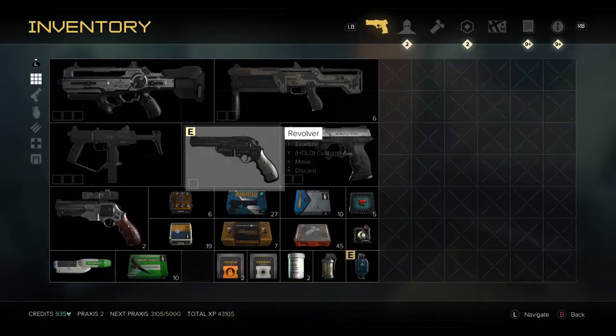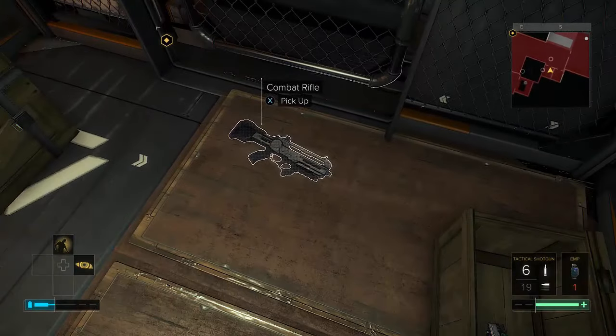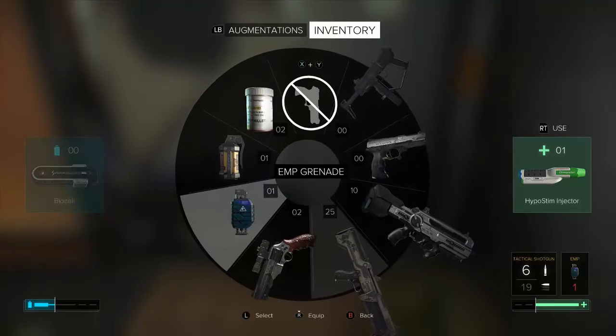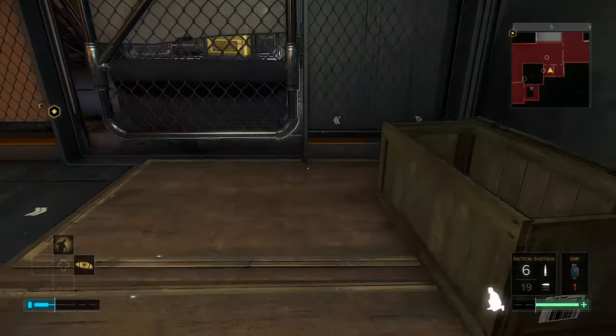I'm going to get rid of this gun and grab this one instead because it's got a few bullets. Another thing I'm going to do is load up my EMP grenade because I can use that to take out one of the big robots.